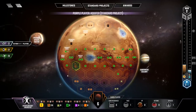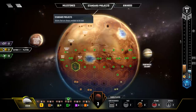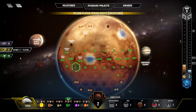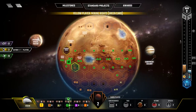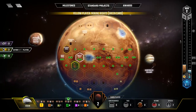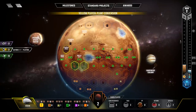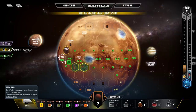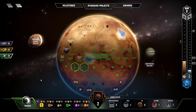Purple is playing an aquifer, placing an ocean, which gives some terraforming income. Mining rights have been developed on Pavnis Mons for another player — he gets titanium right away from the tile and plus one titanium production from having played it. Yellow is finishing his turn.